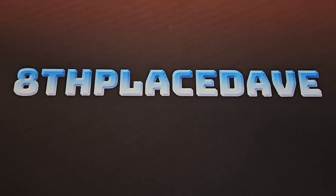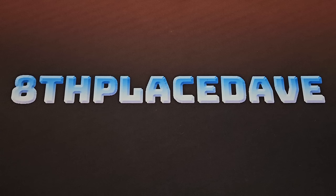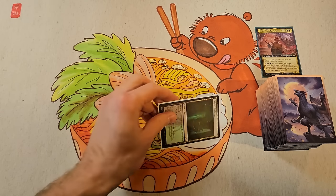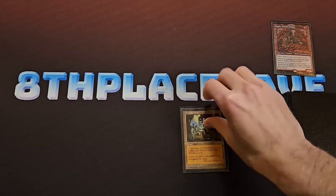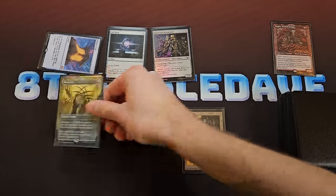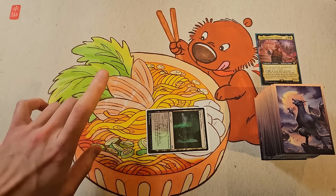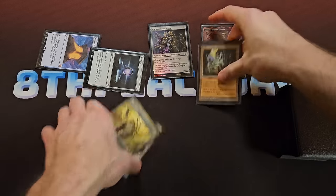Hey, so what power level are we playing today? I don't know, I'd say my deck is probably like... 7? Alright, in that case I'll play this deck. Okay, I'm up first, so I'll play a tapped guild gate and pass. Alright, I'll play Ancient Tomb and Mana Crypt — I'll add 2, then play Sol Ring and Universal Automaton. I'll play a Mox Opal and a Lotus Petal. Whoa, hold on, wait. I said we were playing 7s. Oh, sorry — did you say 7? I thought you meant 7. In that case, let's restart.